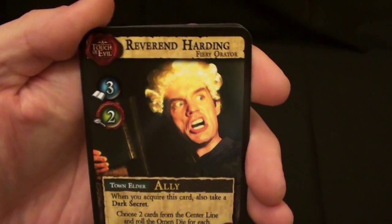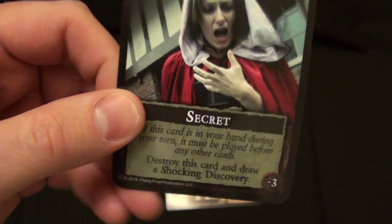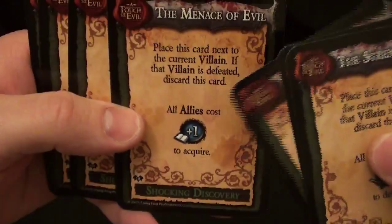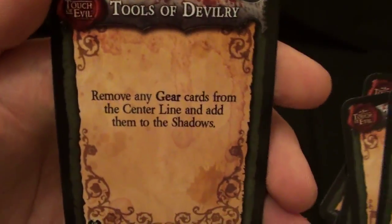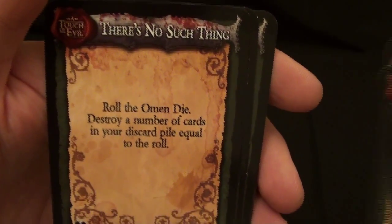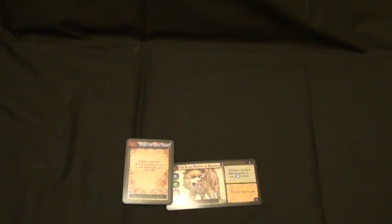Going back to Reverend Harding — when you acquire this card, you also take a dark secret. A dark secret card says: when it's in your hand, you must play it first, and when you do, you destroy it but you draw a shocking discovery. Shocking discoveries come in various forms and none of them are good — they're all very bad permanent things that hit the table. For example, one says allies cost one extra wisdom to acquire, gear costs one extra. One says minions cost one extra combat to defeat. Some require everybody to destroy cards or roll the Omen die. The dark secrets are bad because the shocking discoveries they lead to will permanently harm the players.